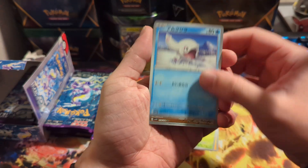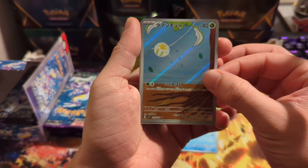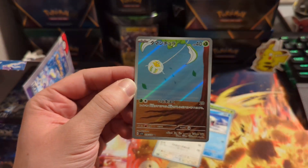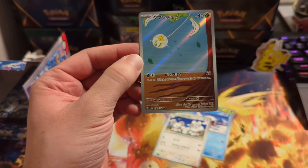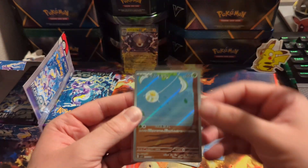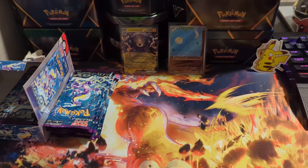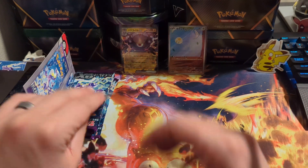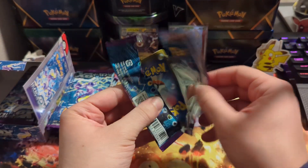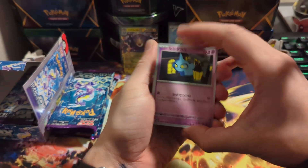We got Rotom, and we got a character card — nice. This is actually the first Pokemon I found shiny; was it a Tarantula or whatever? This is the first shiny Pokemon I found in Scarlet and Violet, so it's funny that that would be the first card I pull since it's the first shiny I found. Pull rates are insane.